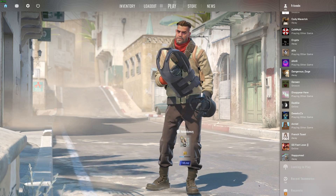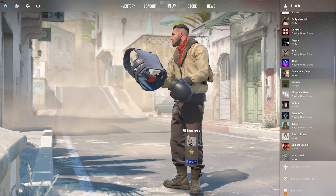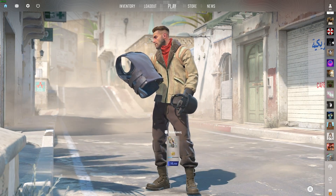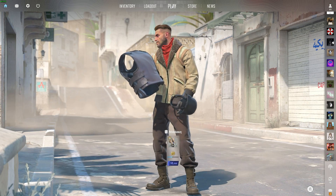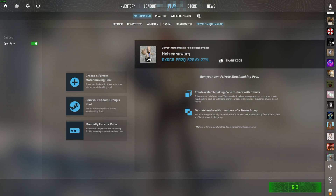Previously, we had CSGO invite codes that we could pass around to lobby up with friends. However, the CSGO friend code seems to be missing from CS2, but there is a similar workaround. If one of you heads into the Play tab, followed by Matchmaking and Private Matchmaking, you'll get an invite code here to create a lobby with someone.